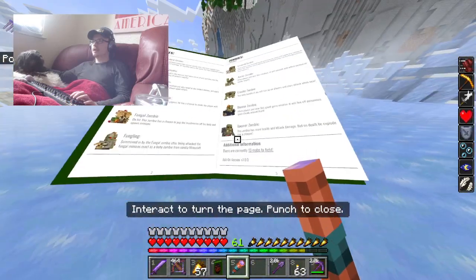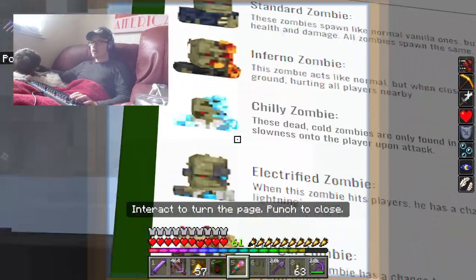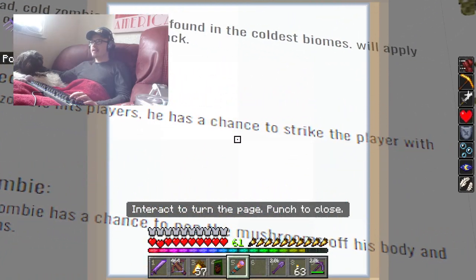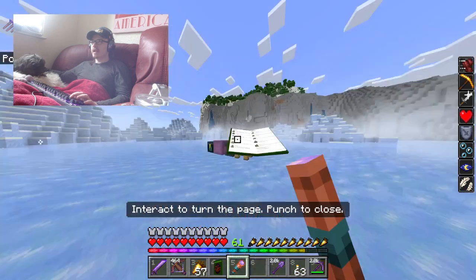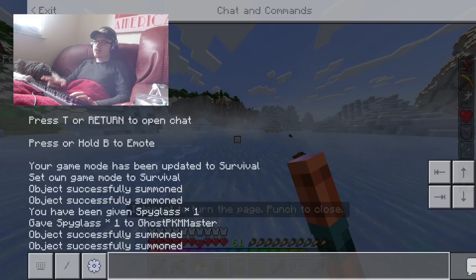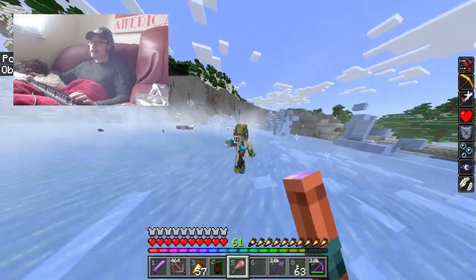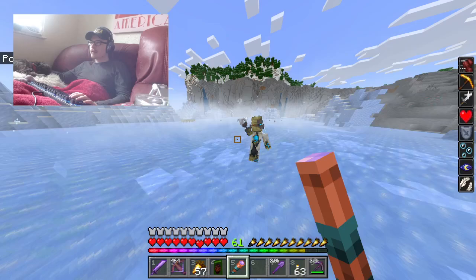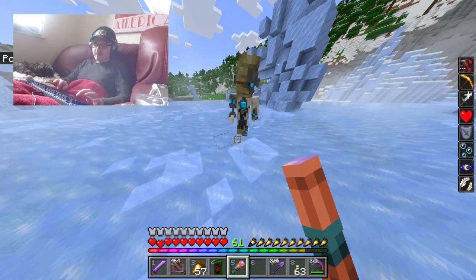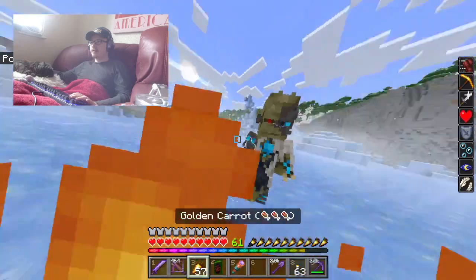Next we've got the electrified zombie. When the zombie hits a player, it has a chance to strike the player with lightning. They do look cool though. It doesn't need to be raining either — there we go, it's just quite rare.